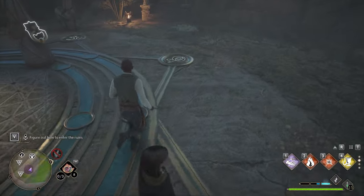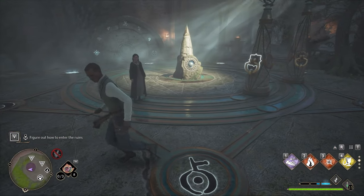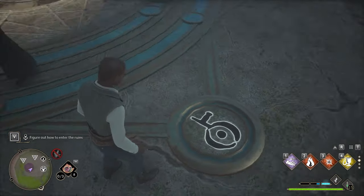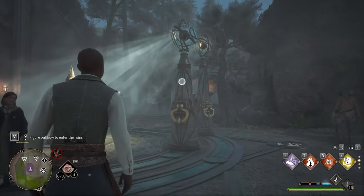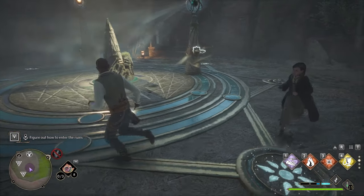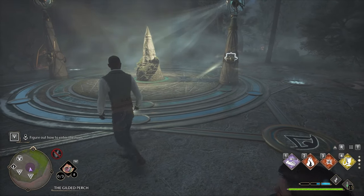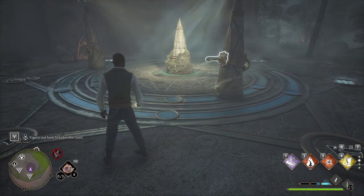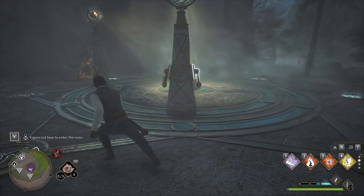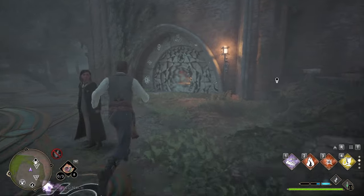Then we've got to move this one to make a shadow onto this side. You're going to take it basically opposite the pillar in the middle, and then take the pillar we're not using for the sun all the way to the other side, directly opposite the other one. It has to rest on these circle points here. Once it does that, it will stop, it will light up, and the door will open. That is exactly how you get into this cave.